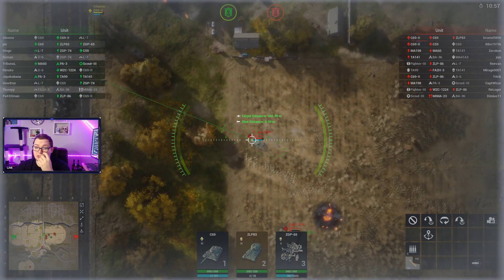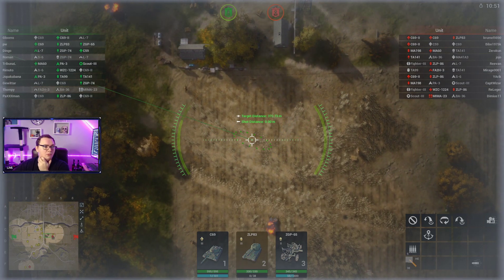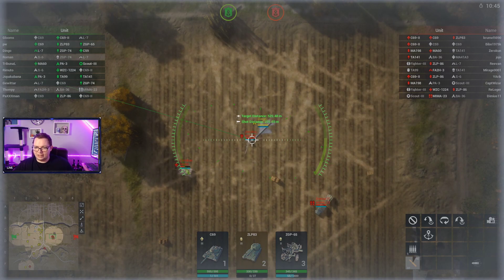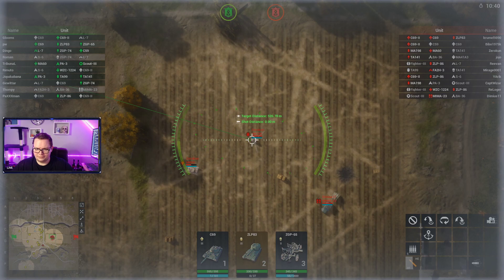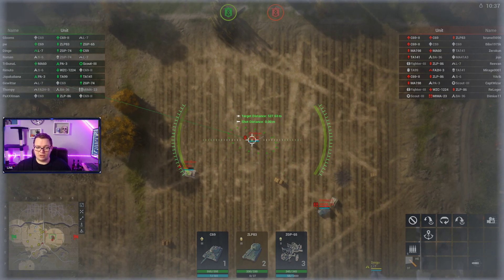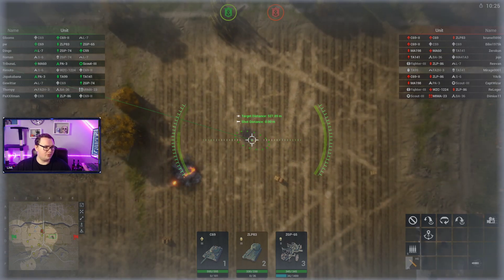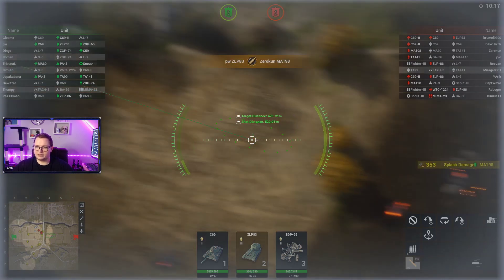Wow, that barely scratched him — I'm not used to that. Chat is asking when the new map is — I'm waiting for it but the queue is random, I'll get it when I get it. How did that overshoot? The new map came out today according to the patch notes, so I'm just waiting for the queue to throw me into that one. Welcome to Samori — hopefully I didn't butcher that name.